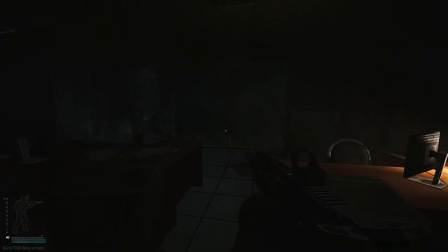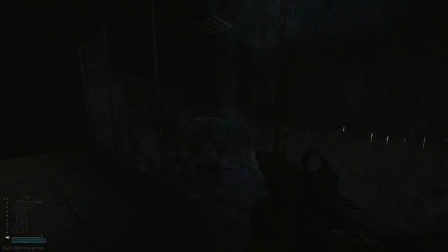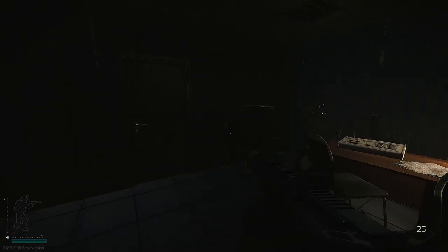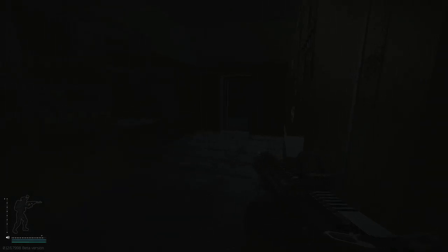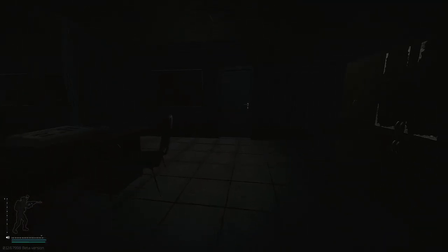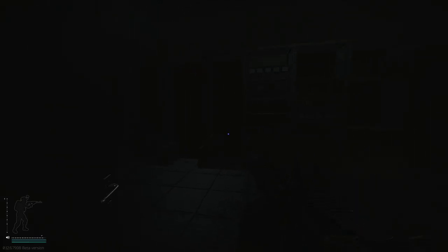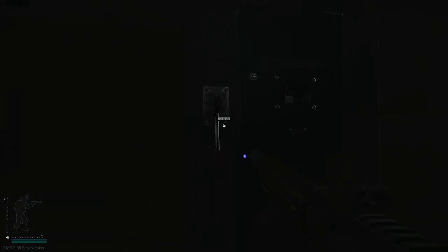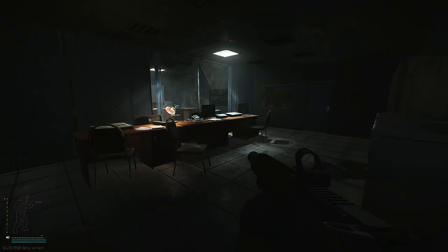We can now survive and extract, and we will have completed this quest. This is a brand new marked room right here, so this requires a key to enter now. There are now three marked rooms in Reserve. One more thing about this room — we're going to want to turn on the power. If we go into this back room, we can turn on the power switch right here.